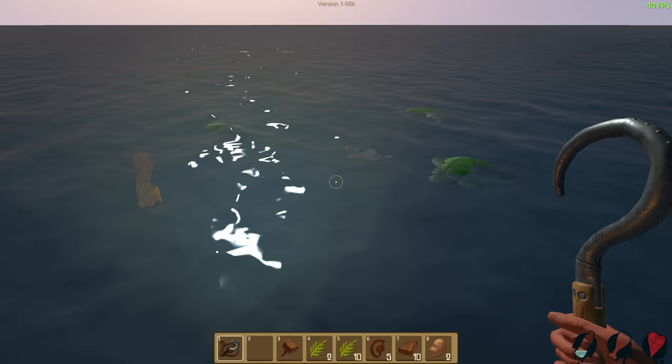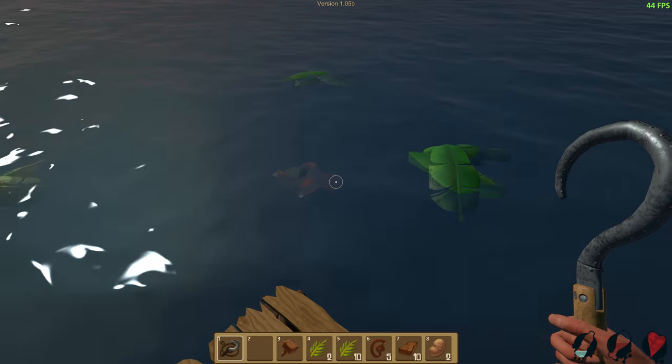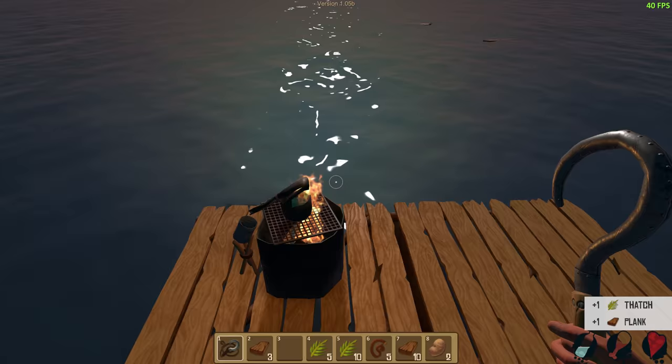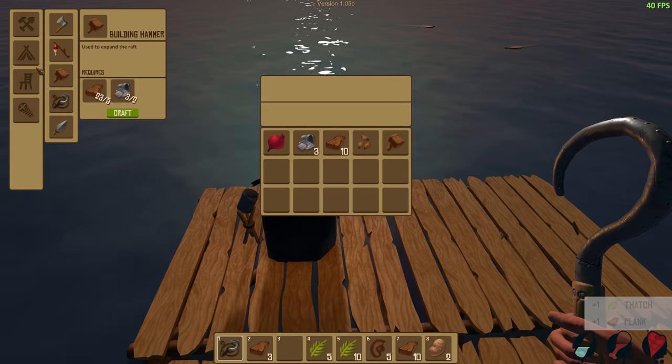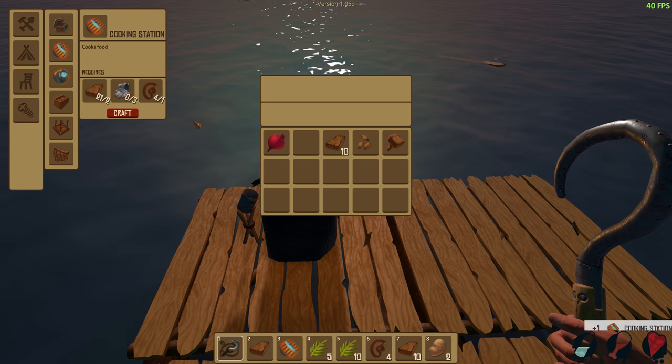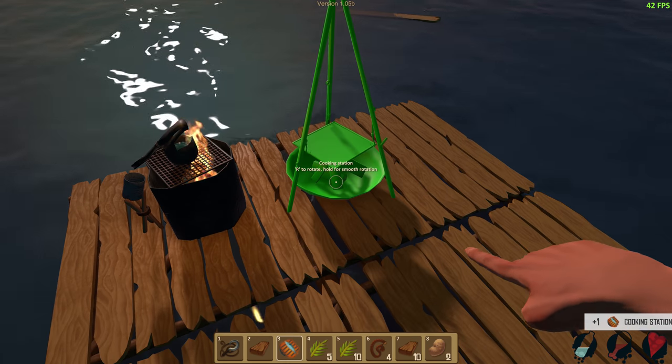Now we're thirsty again. Look at all this stuff — surprisingly addictive, because you have to be fast about it or you're gonna die. What can we build next? Let's build this cooking station and place that there.